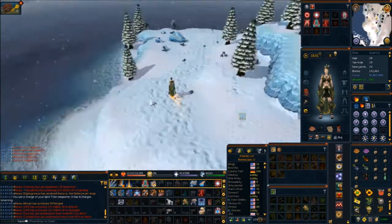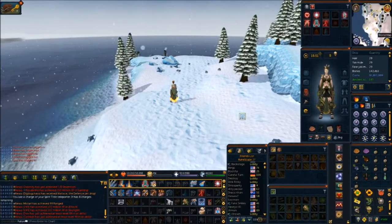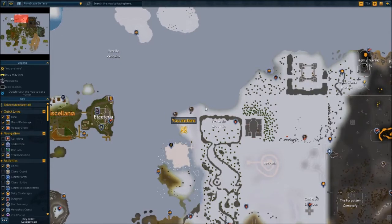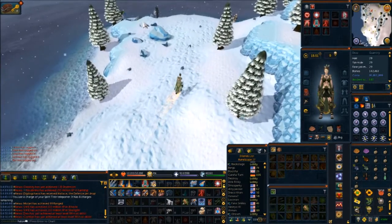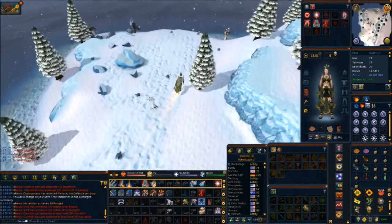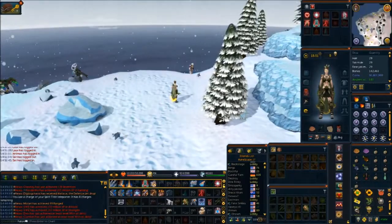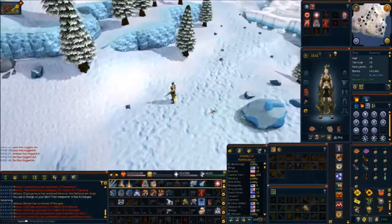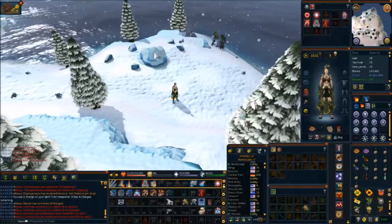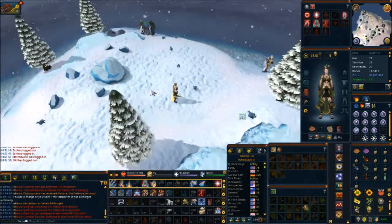Oh boy, when they meant north, they meant north. Literally, you've got to go from the Dagannoth Kings. This is kind of a crazy one, because you're coming all the way up here to near where the Baxtorian mining spot is - that's where you end up finding the Azure Chinchompas. Yeah, this is the Baxtorian area. Again, pretty plentiful around here, and that's pretty much all there is to it. Just come here and catch them - there's plenty here. You can even do some mining while you're here. That's the Azure Chinchompa area.